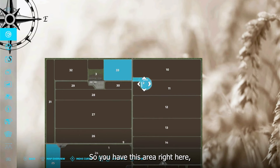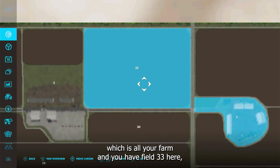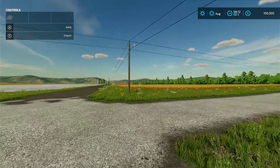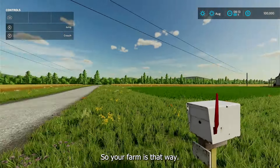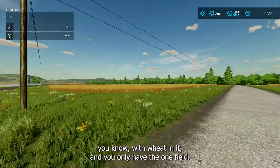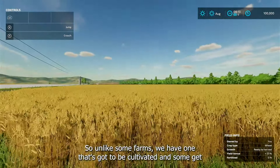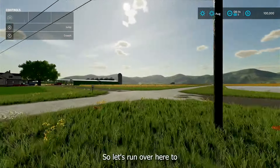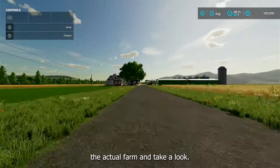So you have this area right here which is all your farm, and you have field 33 here which is a pretty good sized field. Your farm is that way, you have this field right there, and of course it starts out with wheat in it. You only have the one field, so let's run over here to the actual farm and take a look.